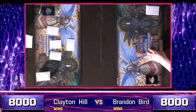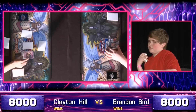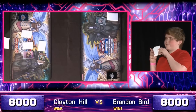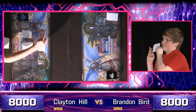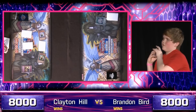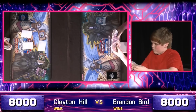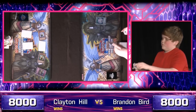Bird plays Artifact Ignition straight into Gear Gear Gear — it looked like it might have been the center card targeted and Gear Gear Gear was chained. It was the Gear Gear Gear. Which is absolutely brutal. Big, big opening lead for Clayton Hill.